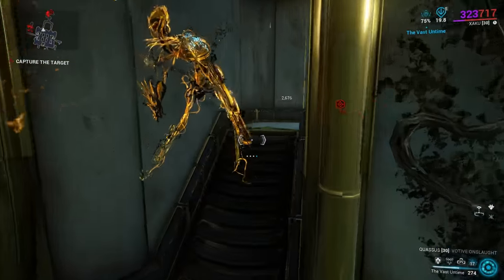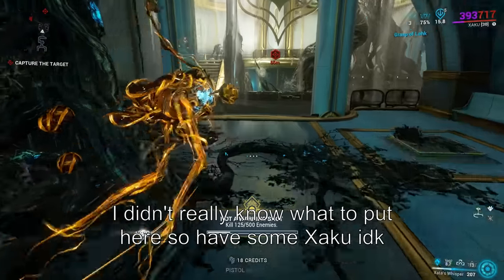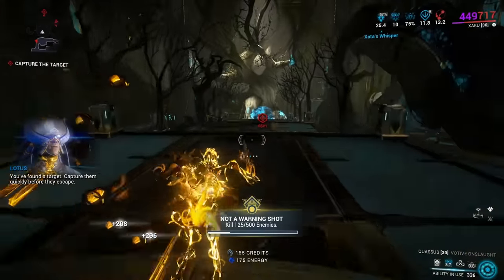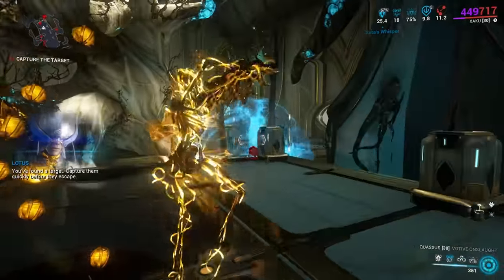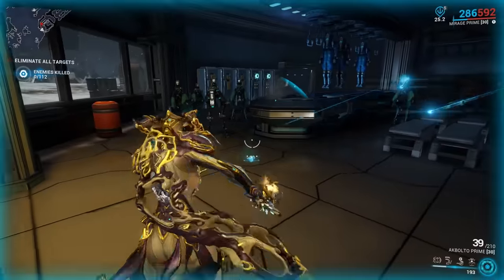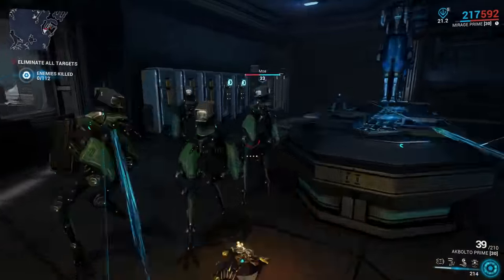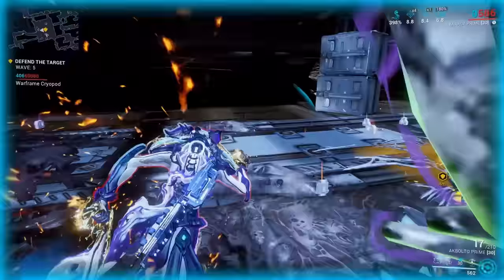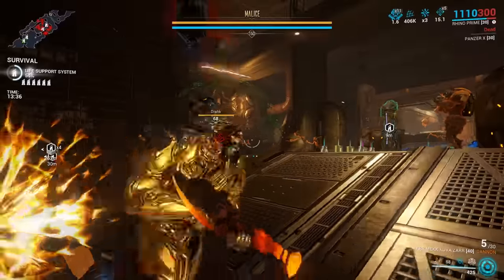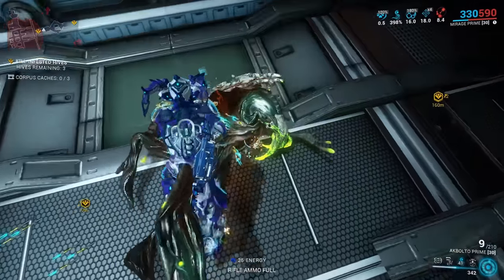Tenno Shields are a special health class exclusive to players with a 25% damage reduction to all damage types — this makes it Void damage's only bad matchup. Void damage also isn't affected by enemy physical or elemental enhancement modifiers in Sorties. Rolling actually provides a 75% damage reduction during the animation. It can also shake off certain effects like Mutalist MOA swarms, Latchers, and even Nyx's Magnetize. You also can't be grappled by Ancients or Scorpions during a roll.